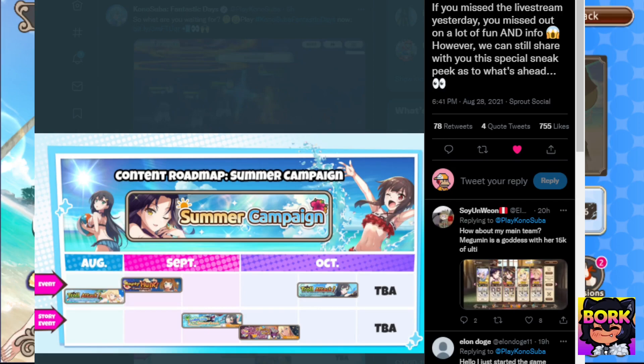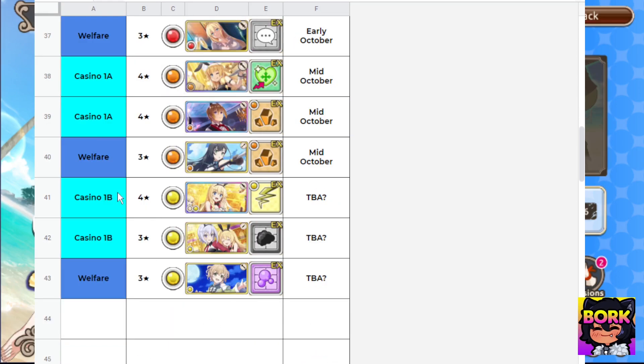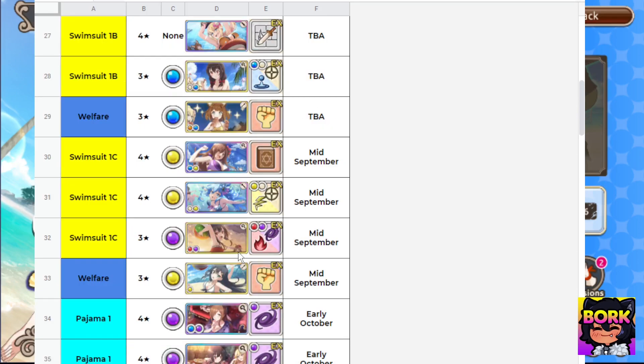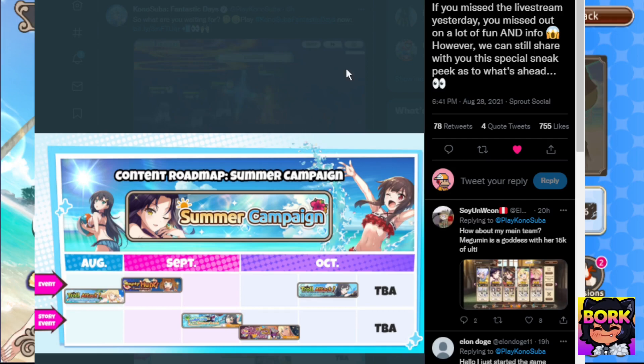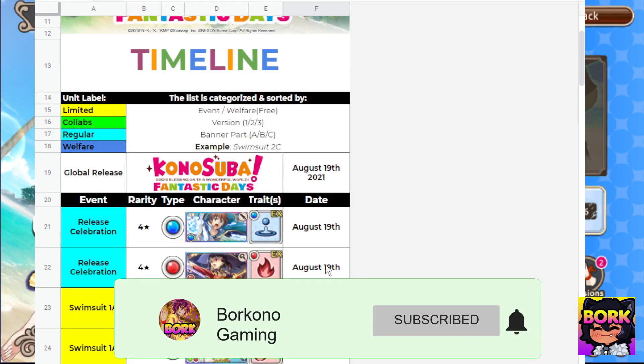I can't believe they released this much information about the upcoming events. Definitely go for Swimsuit Aqua if you want to be more efficient with your quartz. After that, I would save for the Casino 1B character Iris if we get her, because that version of Iris is actually pretty good. These welfare units are going to be really nice to have since we can max them out — a strong water welfare unit, a strong lightning unit, and a strong fire unit. If you made it this far, consider subscribing, dropping a like, leaving a comment, and following me on Twitch and Twitter. Once we get 27,500 subs we're doing a giveaway. I'm super hyped for this summer campaign — it's all amazing stuff coming to Konosuba Fantastic Days. Thanks so much and have yourself a fantastic day!